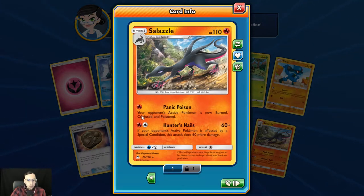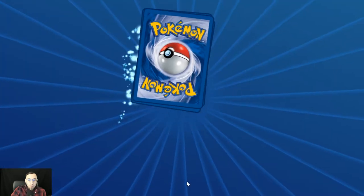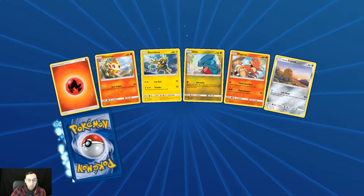Salazzle's Panic Poison puts the opponent burn, confused, and poisoned — she works well with Infernape or Seviper combinations. Hunter's Nails is a really strong attack: if they're affected by any special condition it does 60 more damage, so it can do 120-130, or 150 with a Choice Band. With poison stacking between turns you can do some pretty good numbers for a one-prize card attacker. I feel it's very underrated at this point.